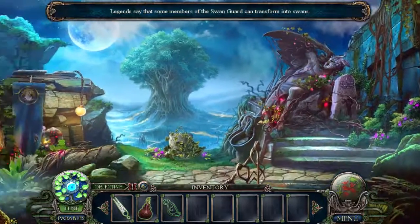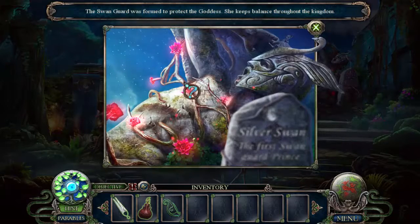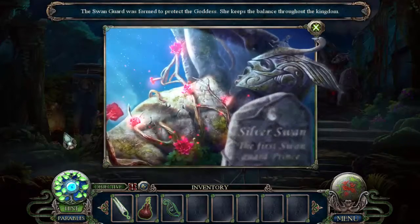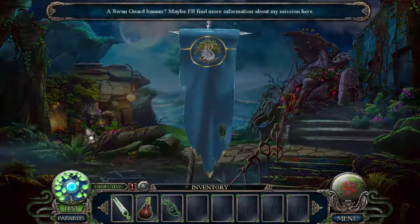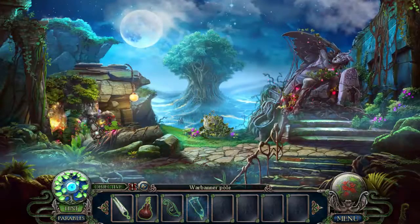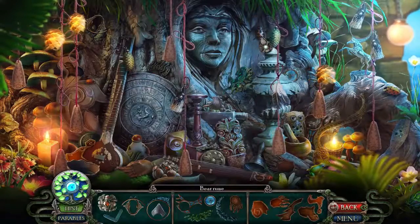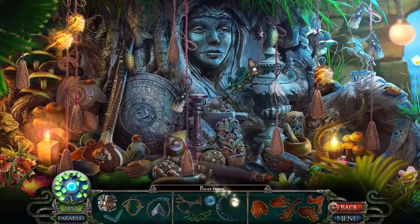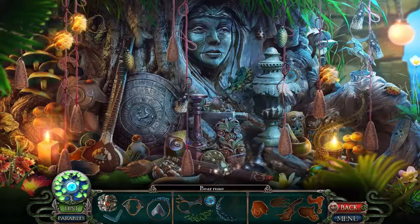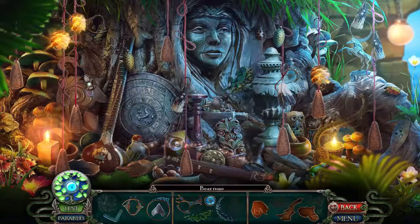Legends say that some members of the Swan Guard can transform into swans. The Swan Guard is willing to protect the goddess — she keeps balance throughout the kingdom. Reminds me of Emerald City Confidential. A Swan Guard banner — maybe I can find more information about my mission here. And hidden objects! Of course this is Dark Parables, which means we get fragmented hidden objects. They usually move faster than regular hidden objects for me, though I was being a bit hesitant saying that because I was having trouble locating a few.